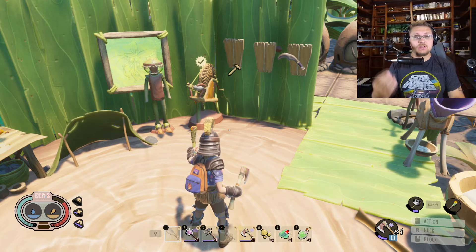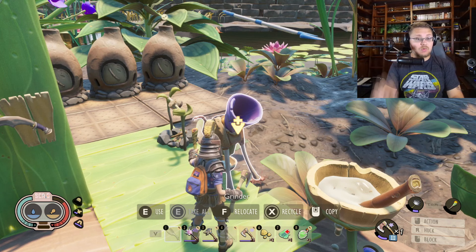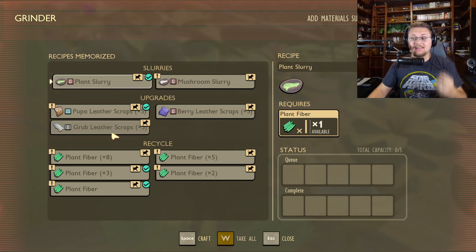First things first, after you have those set items, the next thing you're going to need is a grinder. You need to unlock the grinder by going over to the haze base, getting the super burgle chip that's there, bringing it back to Burgle, giving it to him, and unlocking it with raw science — advanced production. Once you get that, come in here and you'll see that you can now make leather scraps.